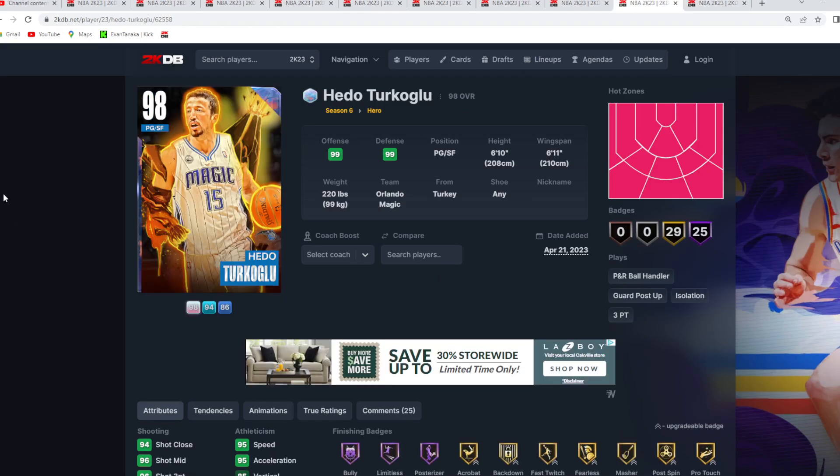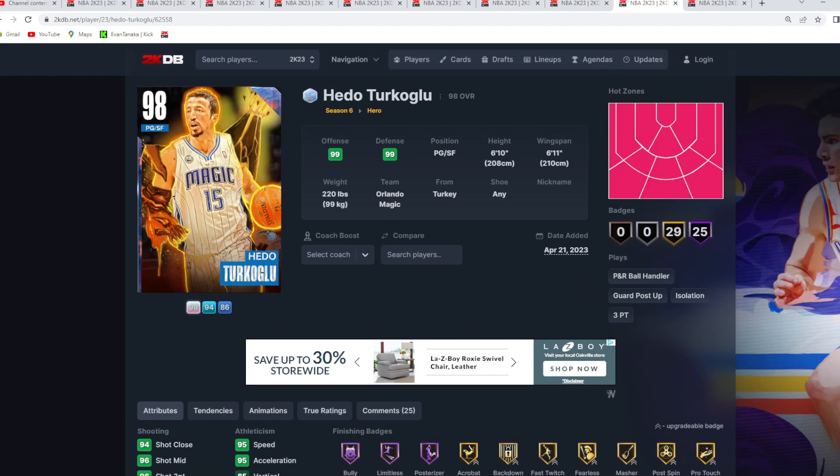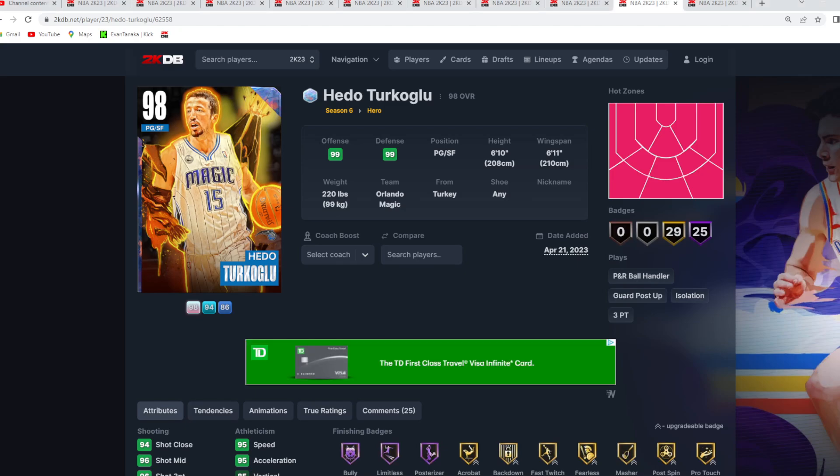Coming in at the number nine spot is Hudo Turkoglu — a 6'10 point guard, 6'11 wingspan — with a really good jump shot using the John Stockton base and Trey Young upper on very quick timing. He's got great dribble sigs with the Kyle Lowry size up and the Curry escape. He's got 25 Hall of Fame badges. Turkoglu isn't as overpowered as he once was, but he's still a solid budget card for under 10k.